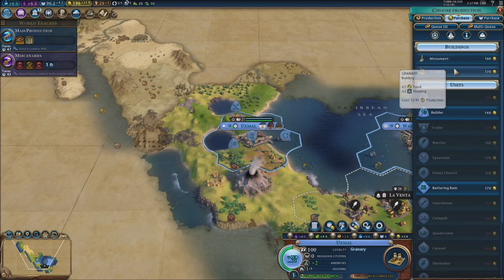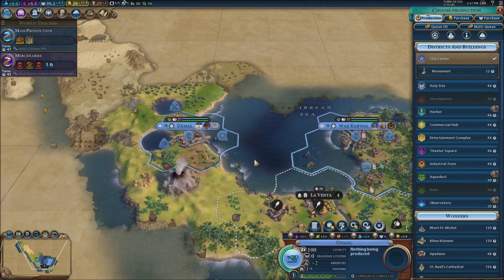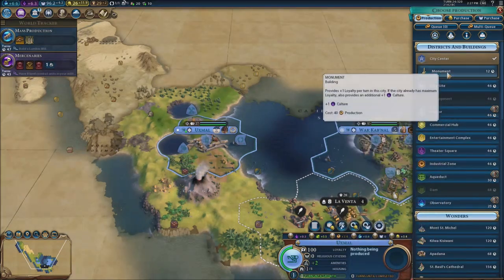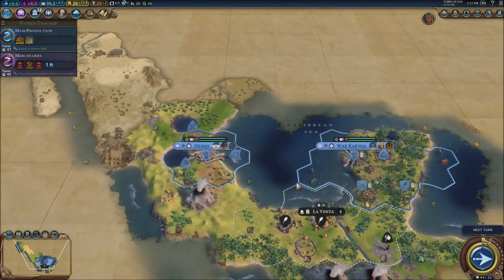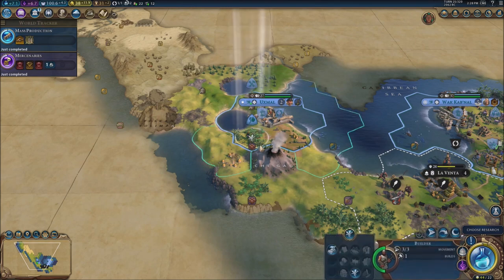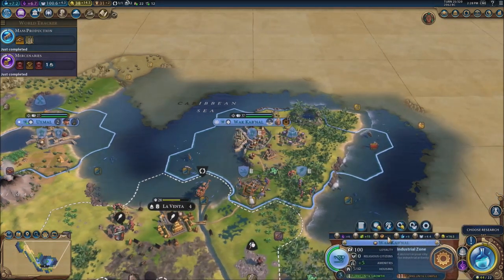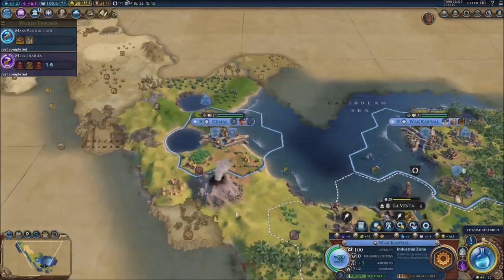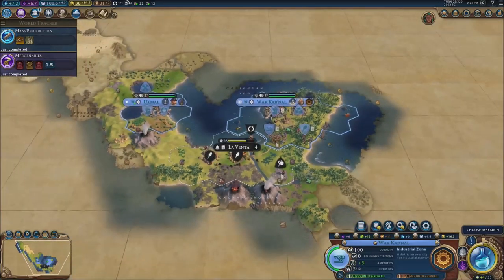I'm thinking about getting the granary done so we can focus on something else — definitely focus on monument. Another colossal eruption. We've got mercenaries in mass production. More food, more gold — that's what I'm talking about. We're at 11 production. All these volcanoes are going to erupt, and when this one erupts it's going to be bad — right into my city. We've got to be careful.